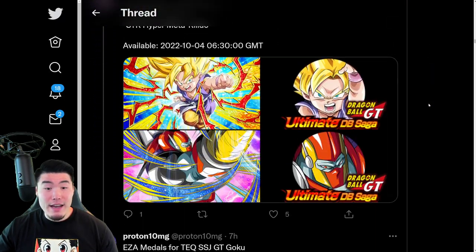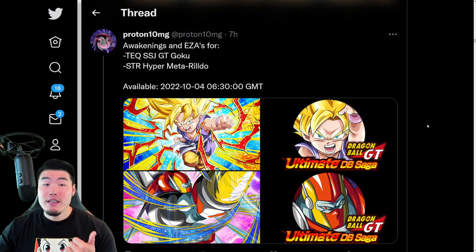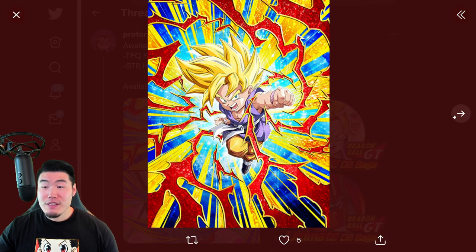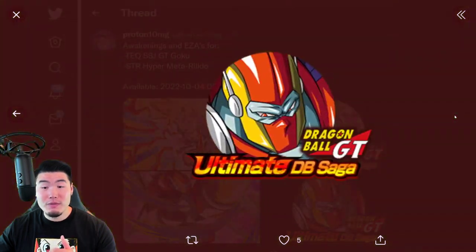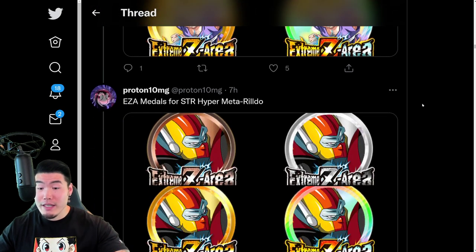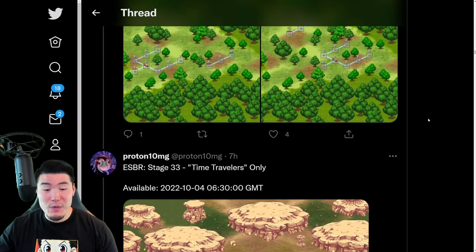And after that, we have two other Extreme Z Awakenings for the Tech Super Saiyan GT Goku and the STR Hyper Meta Rildo. So there's the Goku and his Awakening medal. There's the Rildo and the Awakening medal. And those are their Extreme Z Awakening medals. And these are the new stages for the Extreme Z Area event as well.